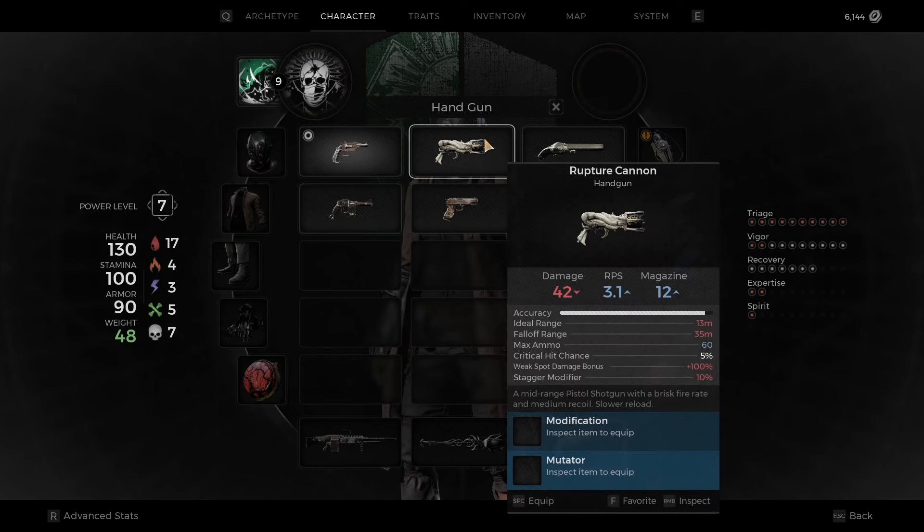It fires 3.1 rounds per second, 42 damage. It's actually a lot for a 12-round magazine. It's described as a mid-range pistol shotgun with a brisk fire rate and medium recoil, though it has a slower reload.